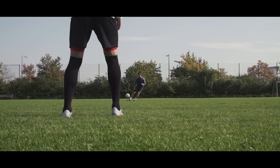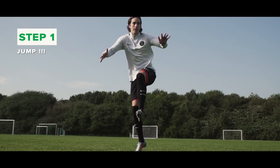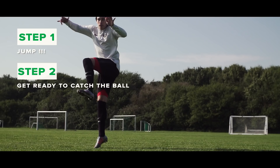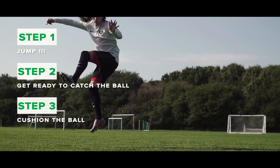Number two: the heel touch. With a bit of space around you, jump with your strong foot behind your weak one. Position your foot so that the inside is facing the ball, ready to catch it. Cushion the ball with the inside of your heel to control it down. I'm giving Phil a taste of his own medicine.